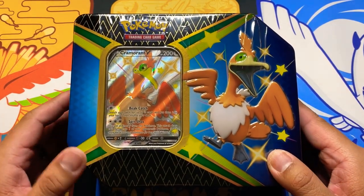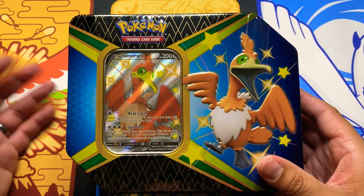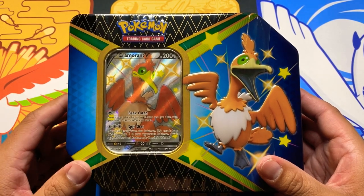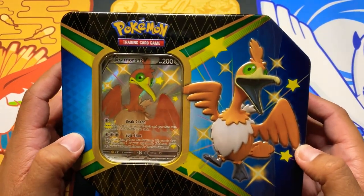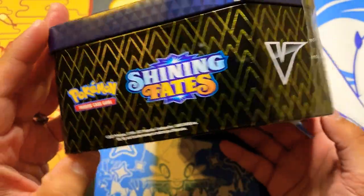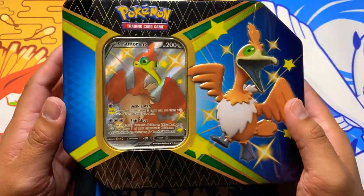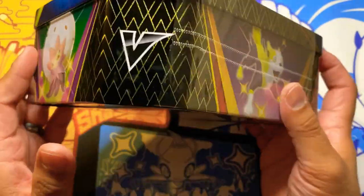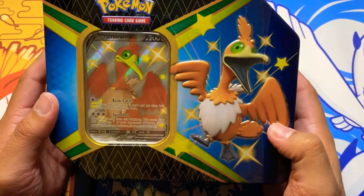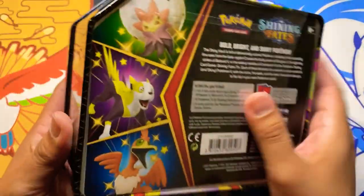I know how hard it is out there to pick up Pokemon cards in general, but don't stop guys — keep grinding, keep hunting, and hopefully you guys can get your hands on some Shining Fates. I was able to get the Cramorant 10. There are other tins you can get as well — the Eldegross and the Boltund. Hopefully I'm saying those names right, but those are the two other promo cards you can get out of these tins.